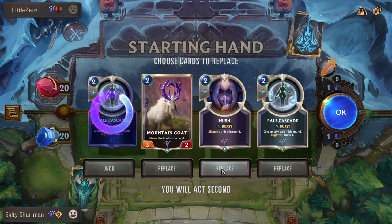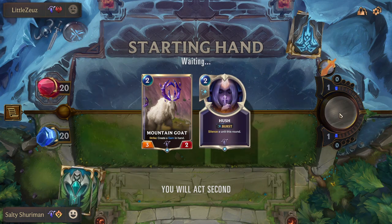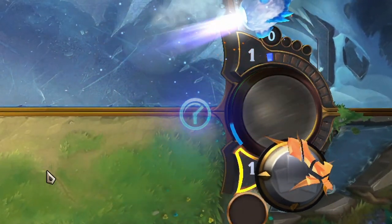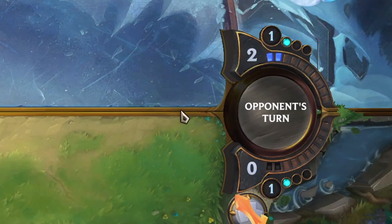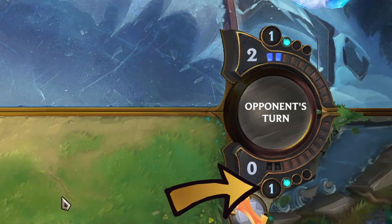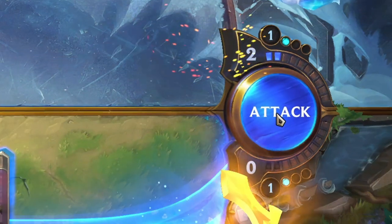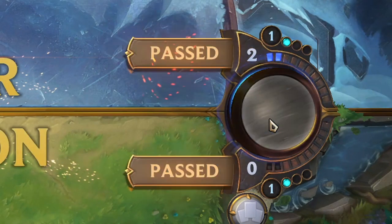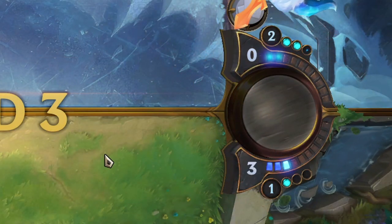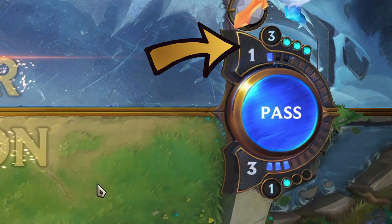Each card requires mana to play — you can see the cost in the top left of the card. Each player starts with 1 mana and your total mana increases by 1 and refills at the end of each round. An interesting mechanic is spell mana: up to 3 mana can be banked into the next turn, but this mana can only be used on spells. So if you used no mana on turn 1, that 1 mana becomes spell mana, giving you 2 mana plus 1 spell mana on turn 2. By turn 3 with no spending, you'd have 3 spell mana and 3 regular mana.